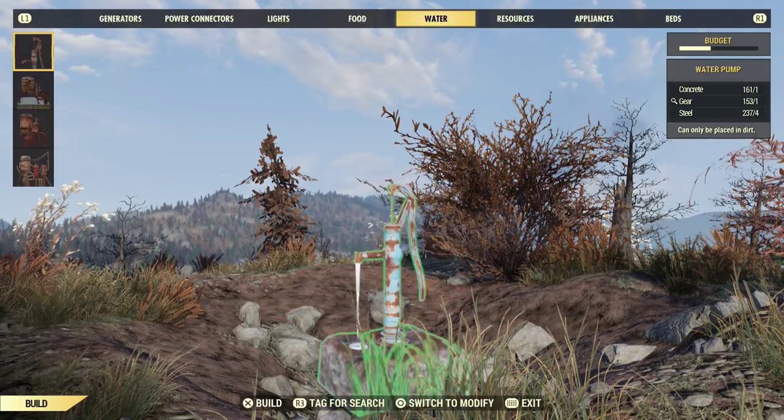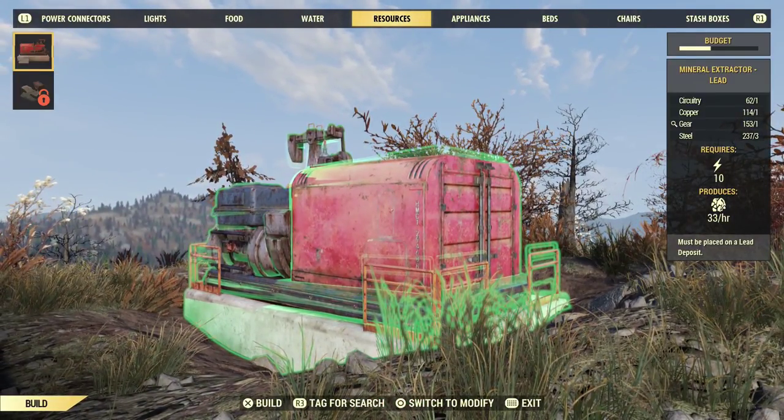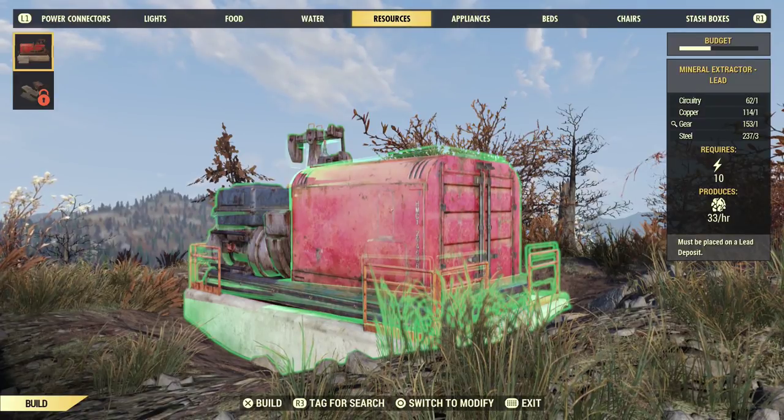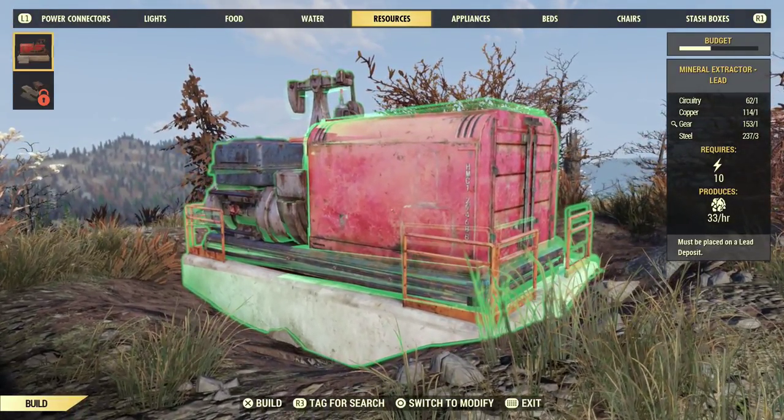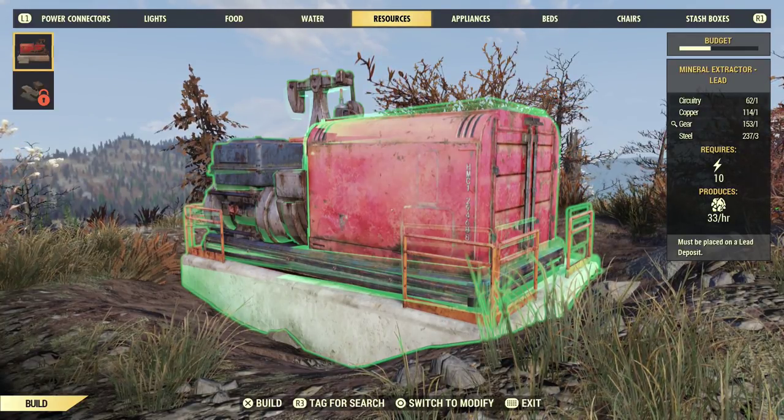Without further ado, let's get into it and let's start with our first location. As you can see in the video, if you find any ore deposit in the game you can place one of these mineral extractors on top of it. These mineral extractors are learned by default at level one, so you don't need to find any plans for this — all you need to do is find an ore deposit that you want to extract from.